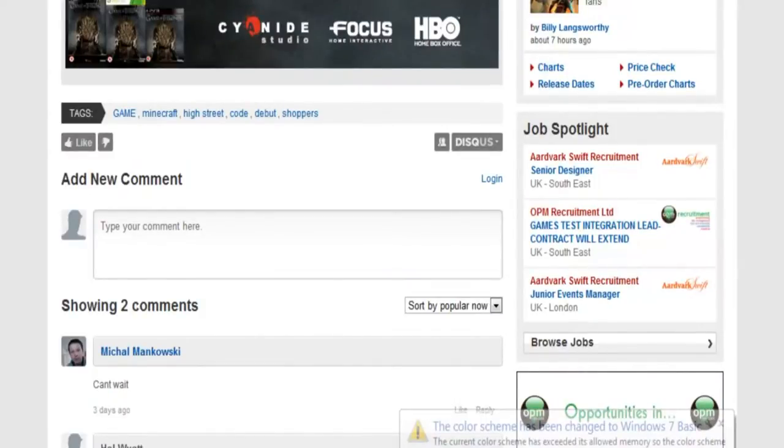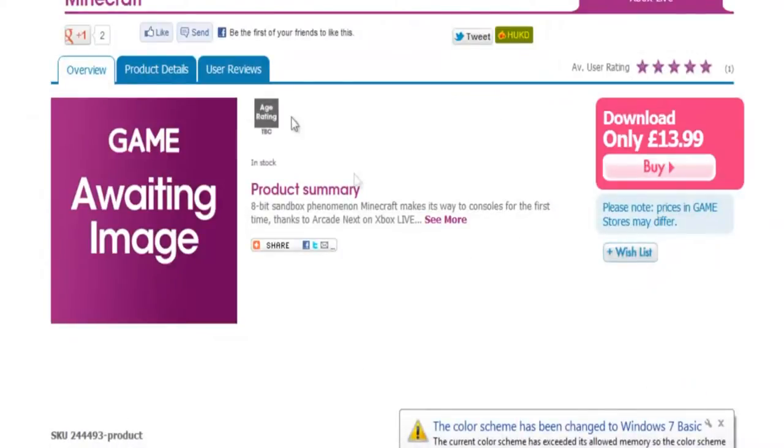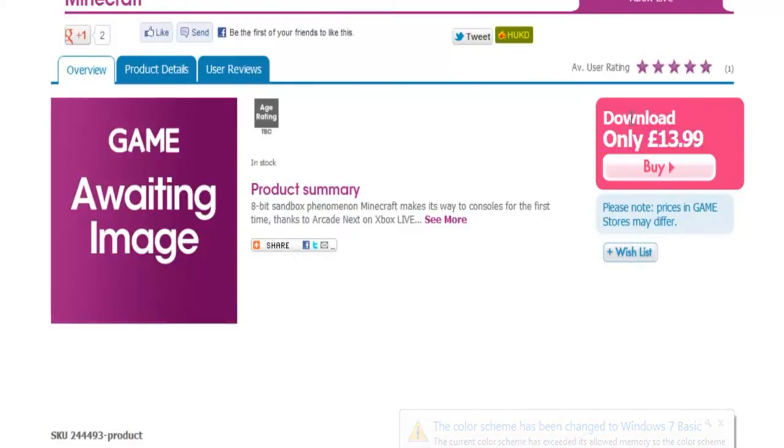It's out at £13.99. You can buy it - it says download - so you can pay and get the code straight away.